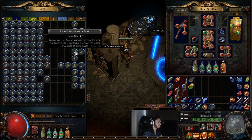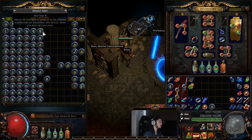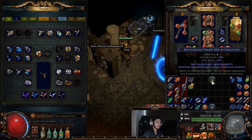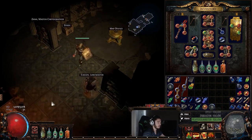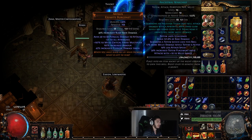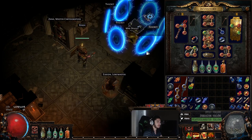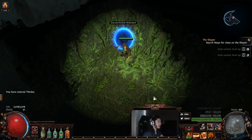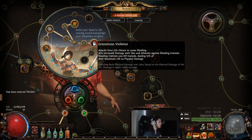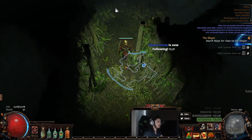Let me roll you guys a map to show you exactly what I'm talking about. Let's do a Thicket map - this is a nice simple T6 Thicket map. My main links right now are Melee Physical, Brutality, Multistrike, Sunder, Maim, and we've got Warchief Totem, Brutality, Ruthless, and Melee Physical. What happens with this character is since I'm so built on stun, with our Gladiator nodes as well - with the Gratuitous Violence node - all of this bleeding I'm going to assume is scaled off my physical damage, and I've got a bunch of physical scaling.